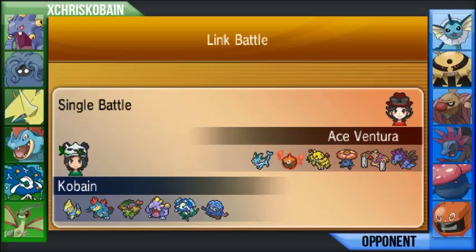I'm using Manectric, Feraligatr, Flygon, Exploud, Florges, and Tangrowth. My opponent is using Vaporeon, Rotom Heat, Electivire, Vileplume, Conkeldurr, and Hydreigon. So only one OU Pokemon there in Conkeldurr, which is pretty cool. It's a good looking team either way.